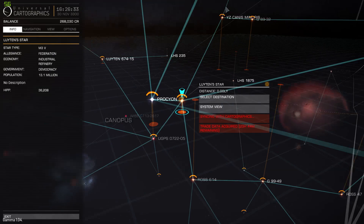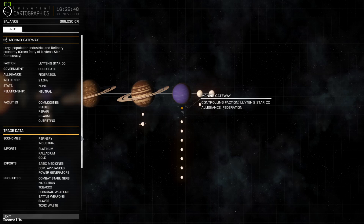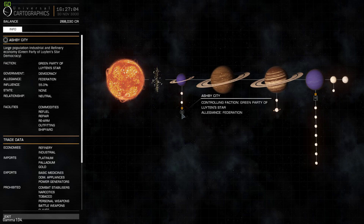Around the start I was looking for a system that requires services of each other. Strangely enough I came into this system and it doesn't actually look like they need each other's services. There are two starports — Ashby City and McNair Gateway — and as you can see, McNair Gateway is a refinery and industrial economy, and so is Ashby City. You wouldn't think they require each other's services.